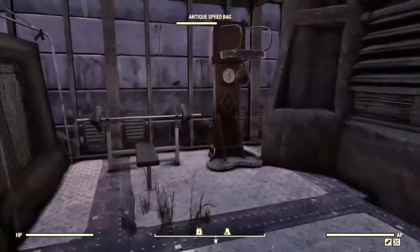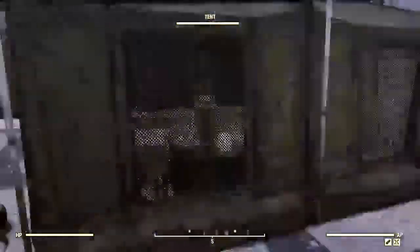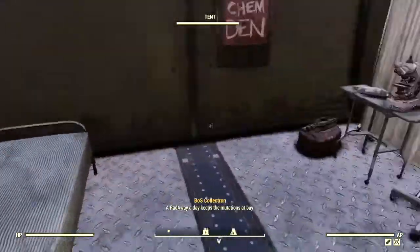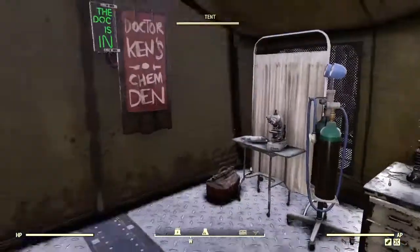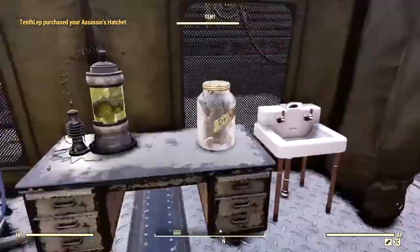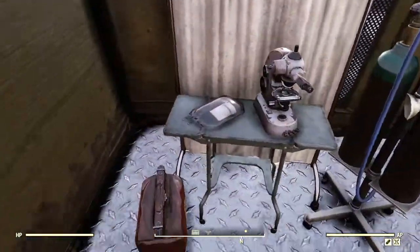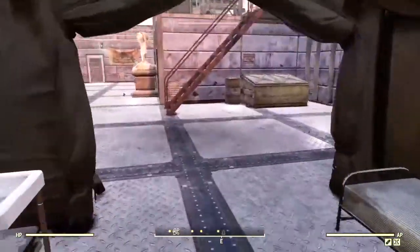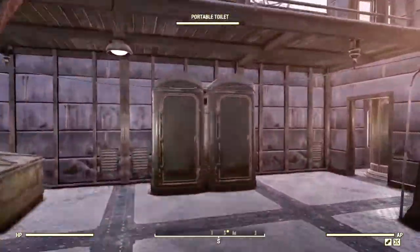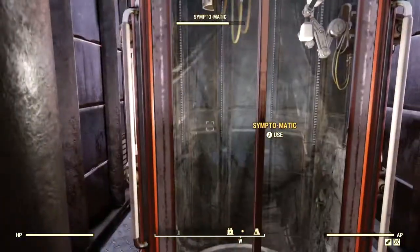To the left we have the little workout area with some iron and a punching bag, and a little guitar. And here are two beds — I guess only two people stay here. Oh, okay never mind, this isn't where they sleep. This is actually like a doctor's office place — this is a medical tent. Sweet, I didn't even notice that before, I'll be honest. And here you got the symptomatic.